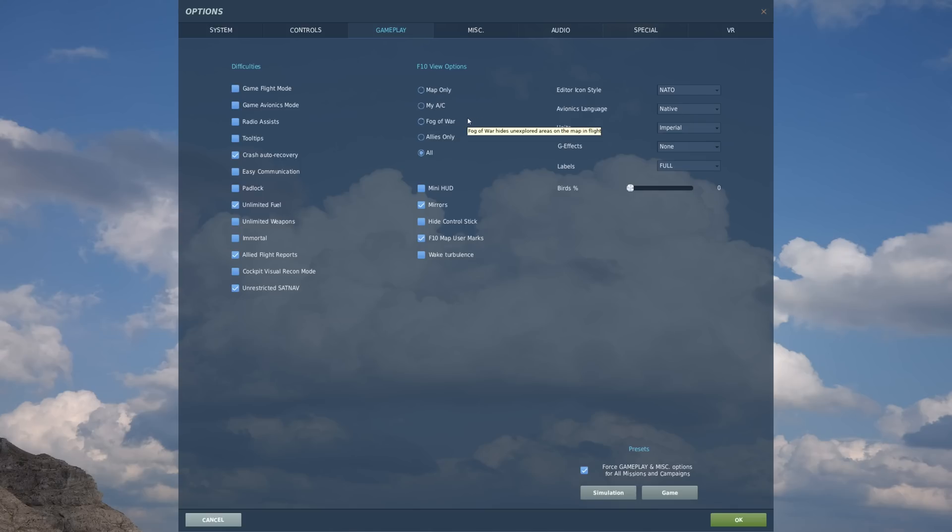From the F10 view options, we can also determine how CPG unit identification is displayed on the F10 map. Map Only and My Aircraft require manual CPG identification. With Fog of War and Allies Only, the CPG will automatically identify the unit's coalition and unit type. Using these options, you can set the CPG unit identification from an arcade level — in which the CPG is all-knowing — to a very realistic level where various factors are considered and the CPG can make mistakes. Later in this video, we'll use the most realistic settings of No Labels and Fog of War on the F10 map.